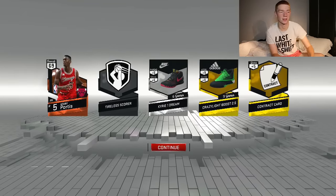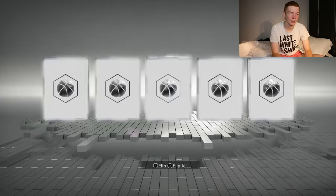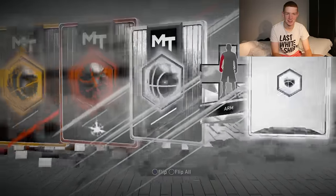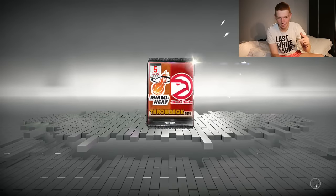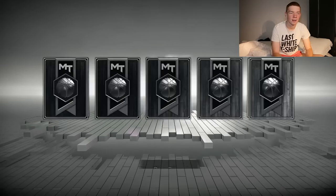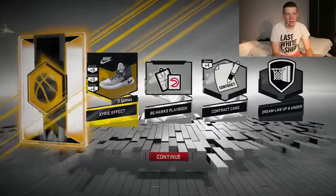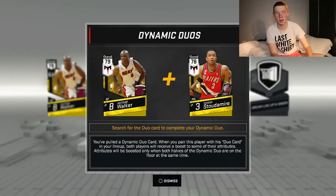Of all the cards in there, we get a bronze. We've only got two packs remaining — can Tupac rise from the grave and shed so many tears and get us something good? We get a gold player and it's Antoine Walker, which is an alright player. I think he can shoot a three — I'm not 100% sure — but I'm happy with any historic player.